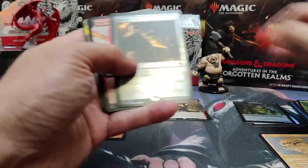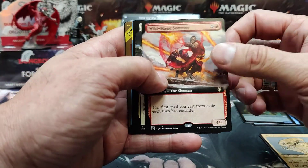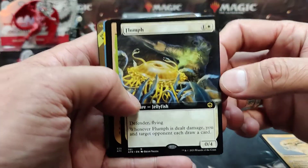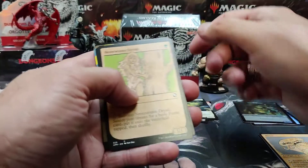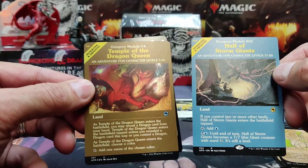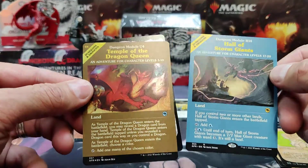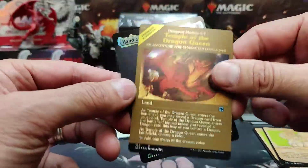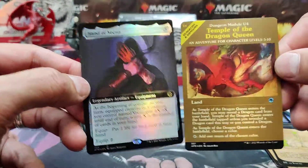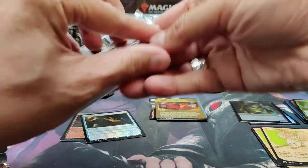There's our foil Lance. We got a Treasure Chest rare. Wild Mage Sorcerer full art, a full art Flumpf — that's fun to say. They're pretty good price-wise. Nice hit — Hall of the Storm Giants module and Temple of the Dragon Queen module. The Dragon Queen is foil, and there's a nice full art Hand of Vecna. That was a nice pack compared to the first one.